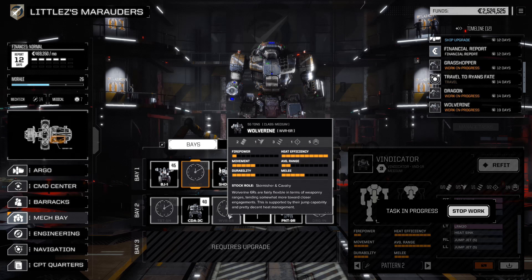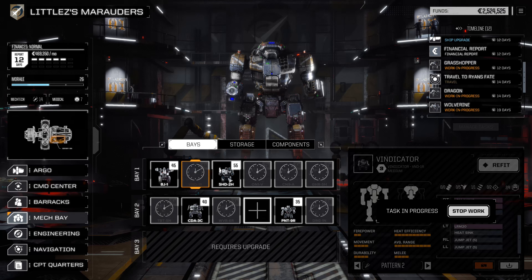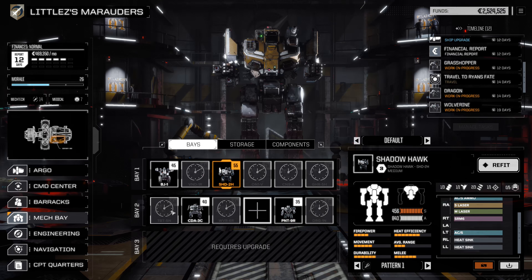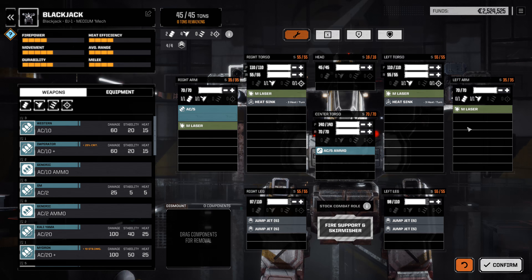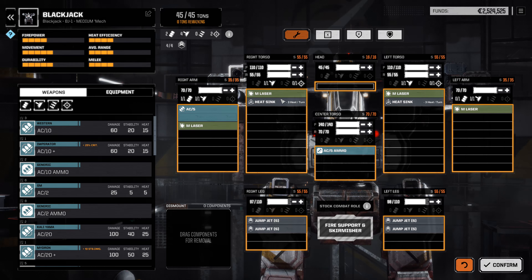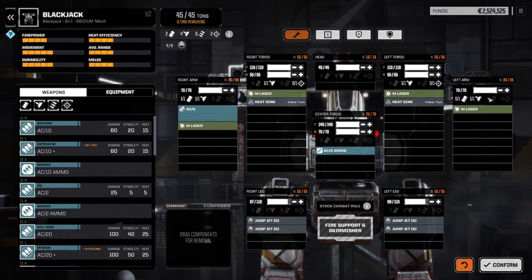So we'll do the Wolverine, Shadowhawk, Vindicator, and Trebuchet. Let me take another look at the Blackjack — make sure he's not worth bringing on board. He's got a decent amount of armor and might be a good short-range mech, but he can't give any missile support, which I do kinda wanna have. Okay, yeah, I'm good with that lance.